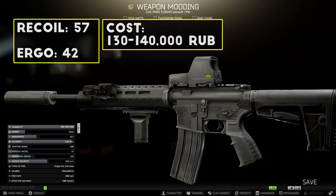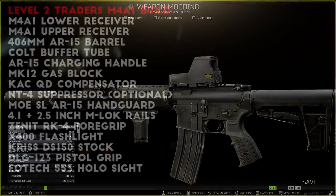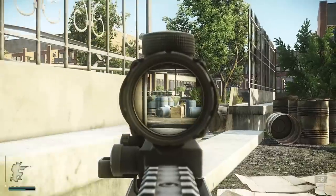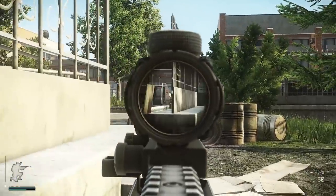Next I add the DLG123 pistol grip from Skier level 2 for some extra ergonomics, and then a sight — for this example build I added the EOTech 553 holographic sight from Peacekeeper level 2. When fully built, you get about 72 recoil and around 60 ergonomics for about 100,000 rubles total. If you add the suppressor, this changes to 57 recoil and 42 ergonomics for about 130,000 rubles. This M4 build, especially with the suppressor, is pretty solid early on, and it's a fun build for the mid game.